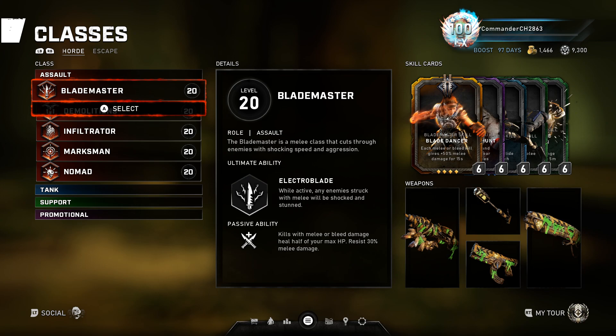It's Operation 8, supposedly the last operation where we can expect heavy changes to the class system in Gears 5. I'm showcasing the card setups I've been using for Horde — there will be a separate video about Escape. In this video I'm going through all the classes at once, and I'll provide timestamps in the description and comments for mobile users so you can jump to each class quickly.